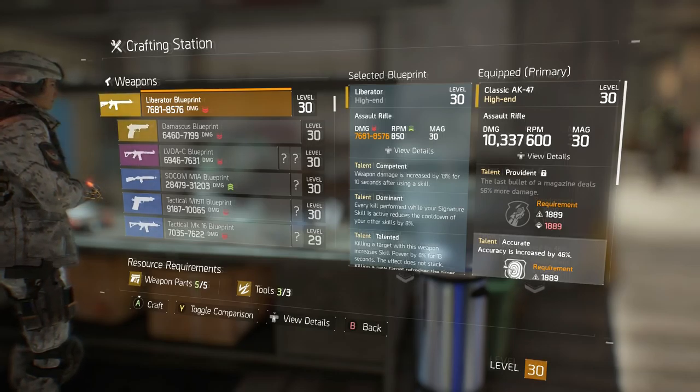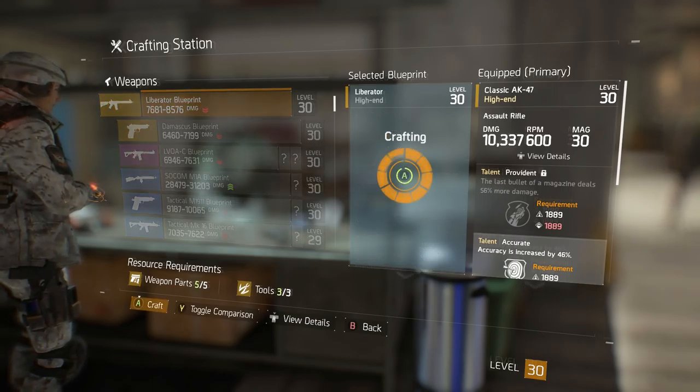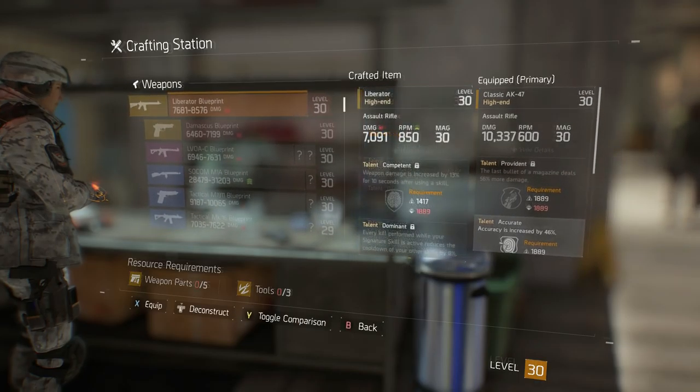Alright guys, we're going to be crafting the Liberator Assault Rifle for this video. This is a high-end blueprint that you have to purchase specifically. It has an insane fire rate — you see the damage: 7,608.